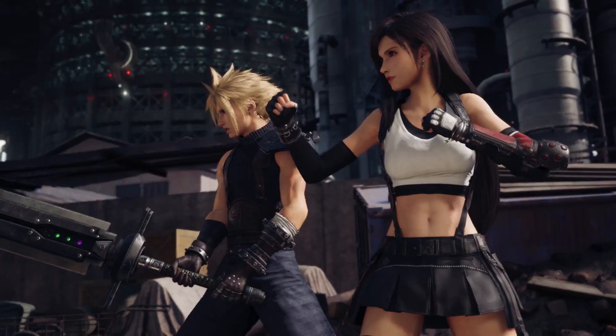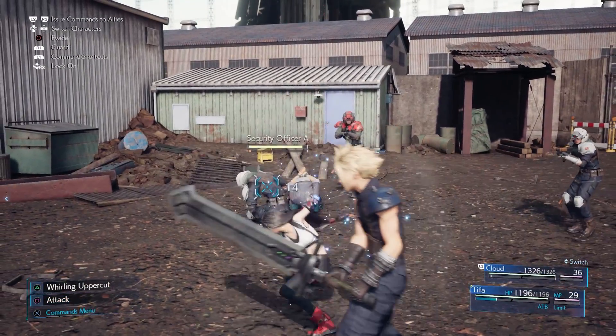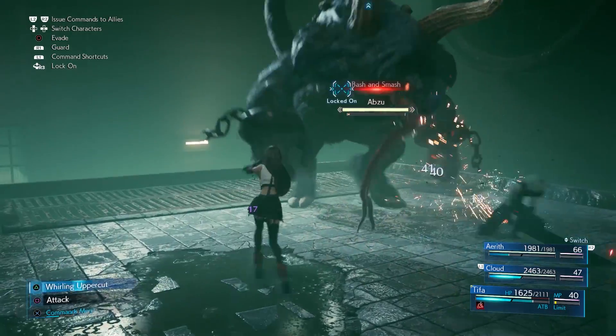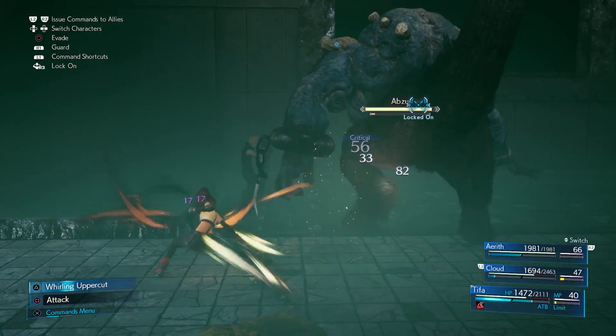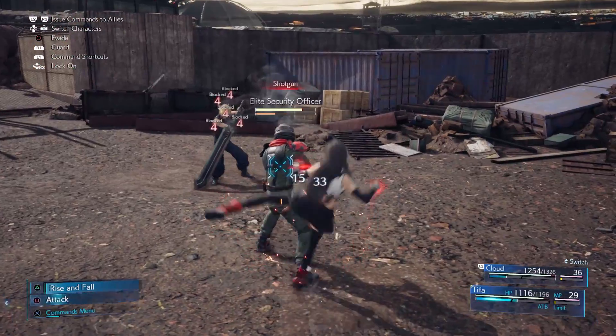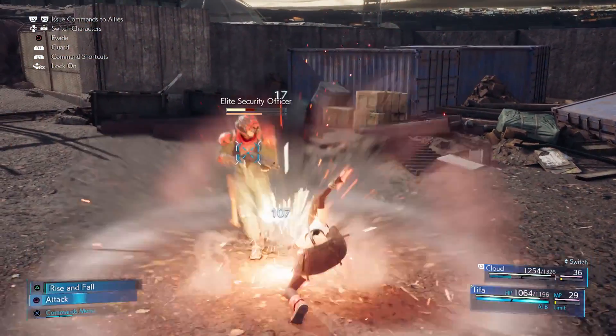Tifa is another close-range attacker, though most of her combat is focused on long combos. You press Square to do your combo or hold Square to do a single strong attack. Her unique ability actually has three levels: the base ability is Whirling Uppercut, but using Unbridled Strength changes it — at level two you get Omni Strike, and at level three you get Rise and Fall. Tifa's base combo increases in length with each level, with level three having a strong finish to end the combo.